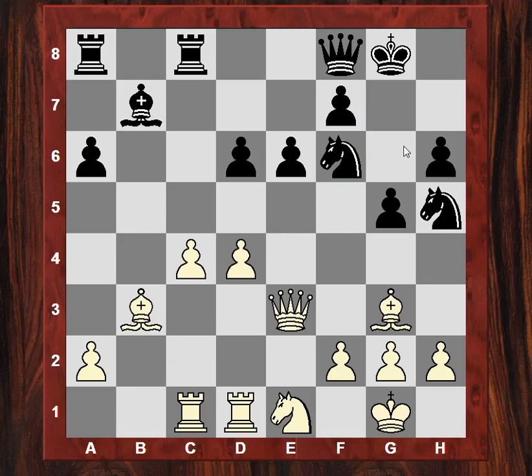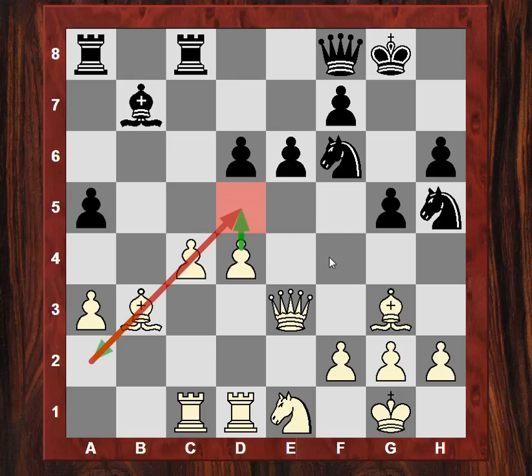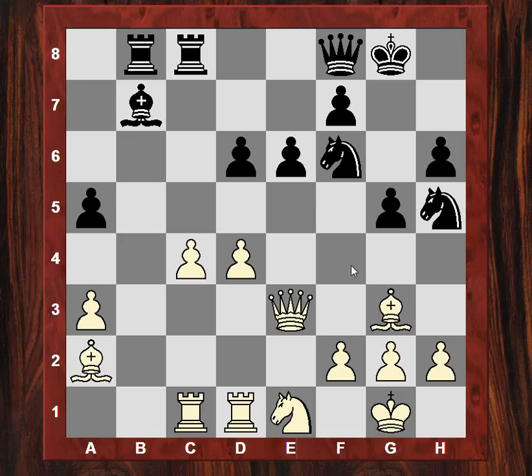After Bg3, black has a decision: take off the bishop or leave it eyeing the d6 pawn, which ties the black queen to defending it. a5 keeps the tension, not playing Nxg3 just yet. a3 gives the bishop a pigeonhole on a2 if a4 is played — useful if white wants to maintain the option of d5 later. Be2, then Be4 eyeing the b1 square, with black seemingly having temporary possession of the b-file.